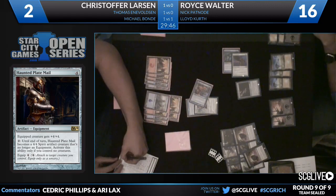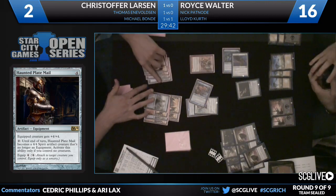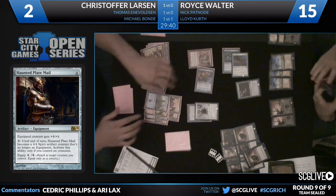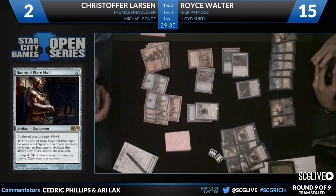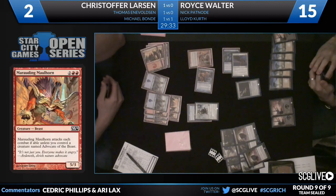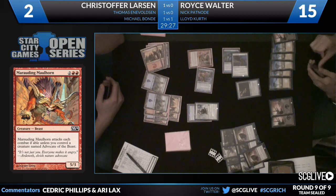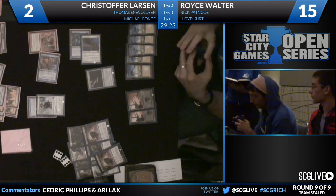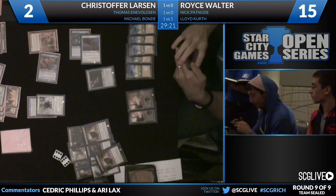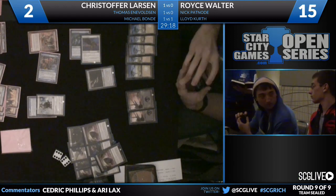He could have done that last turn, right? He has a Quag Sickness. He might have just missed that — I think he just didn't realize that he had a creature in play because once it's Claustrophobia he's just like 'okay that's quote dead unquote.' So he's got a Quag Sickness to the Pitchburn Devils — I think he just didn't see that line. And I still think he doesn't see that line. Now things have changed where he actually has to kill the Pitchburn Devils so he can kill his Griffin Sentinel and push through. Here comes the Kaomancer answer again — for one we're going to put Walter down to 15. Looks like another Maulhorn. The red juggernaut.